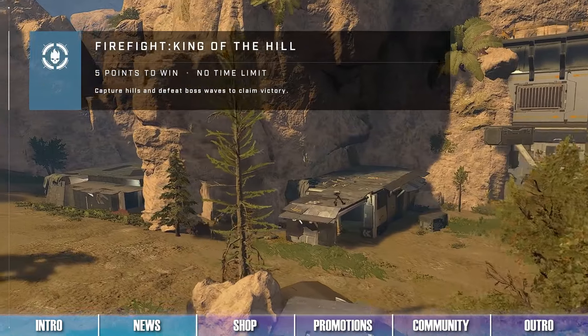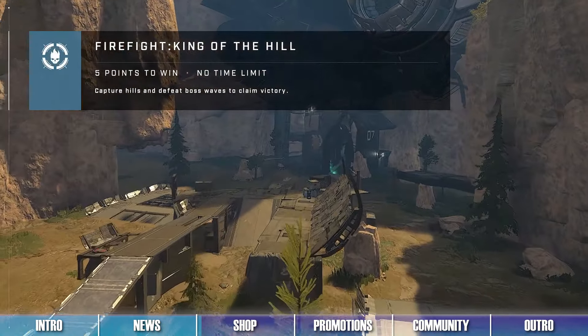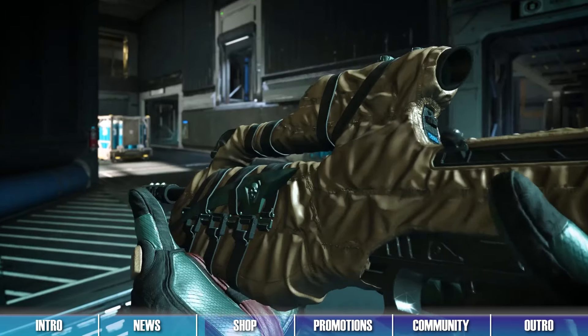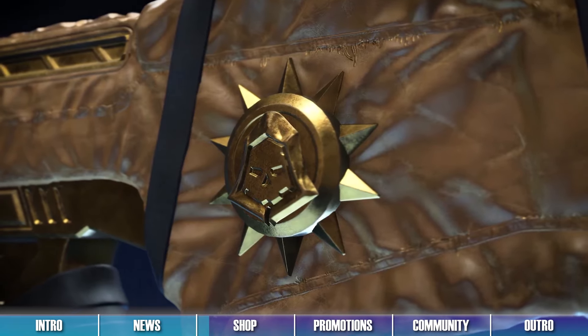On to this week's shop. Same Cyber Showdown bundles again this week, along with new semi-weekly and daily items, as well as new HDS bundles. These new HDS bundles contain new team emblems, weapon coatings, and the Corpse Wrap Battle Rifle Weapon Model.